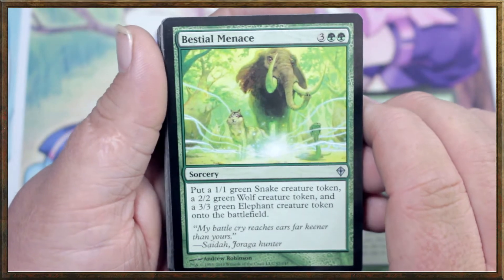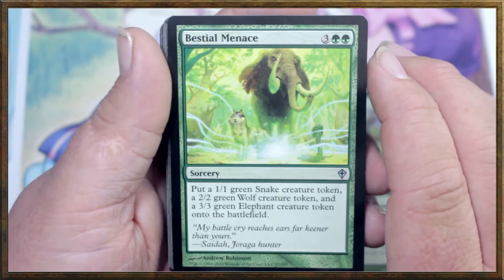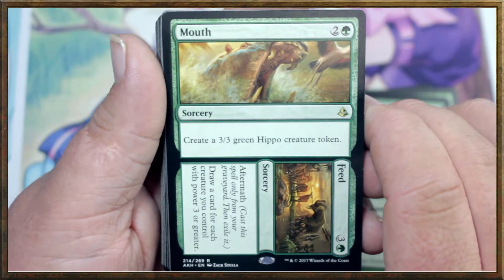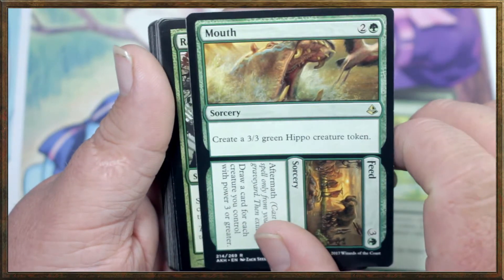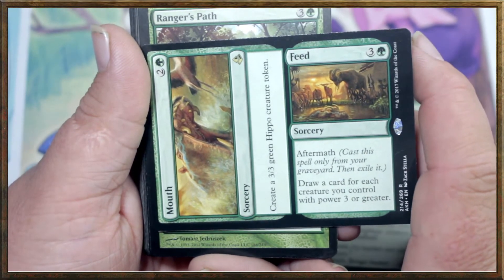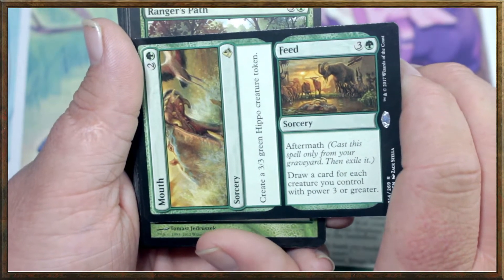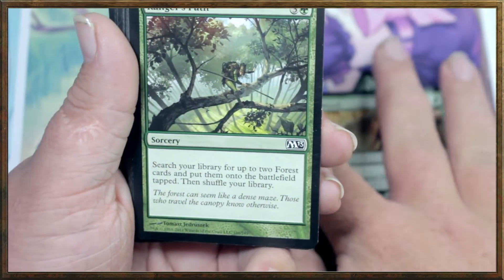Bestial Menace: put a 1/1 green snake creature token, a 2/2 green wolf creature token, and a 3/3 green elephant creature token onto the battlefield. Then there's Mouth to Feed — create a 3/3 green hippo creature token for 3 mana, or you can pay 4 mana for the Feed half, which has aftermath — cast it only from your graveyard. Draw a card for each creature you control with power 3 or greater, which doesn't seem too hard in this deck.